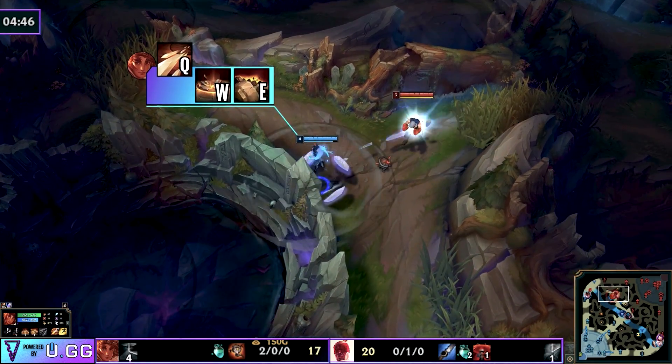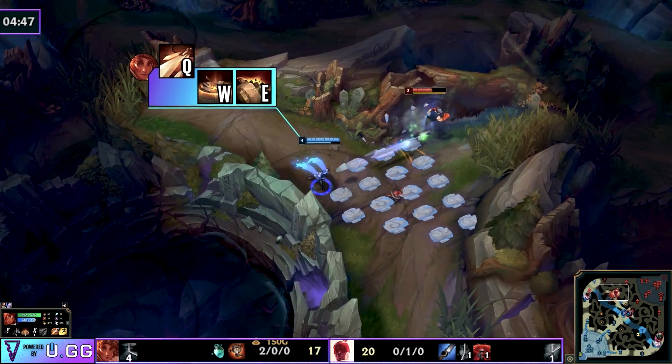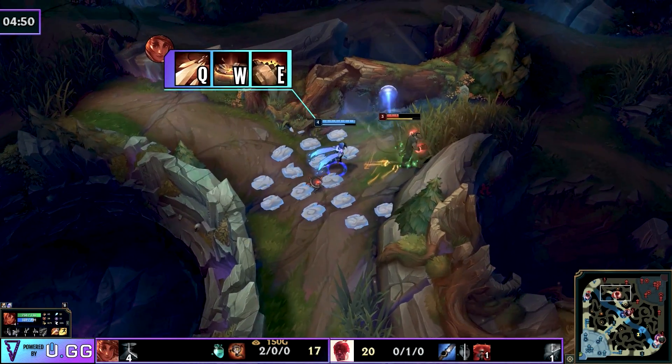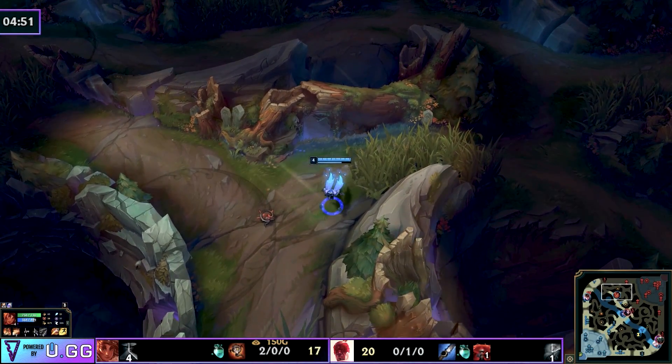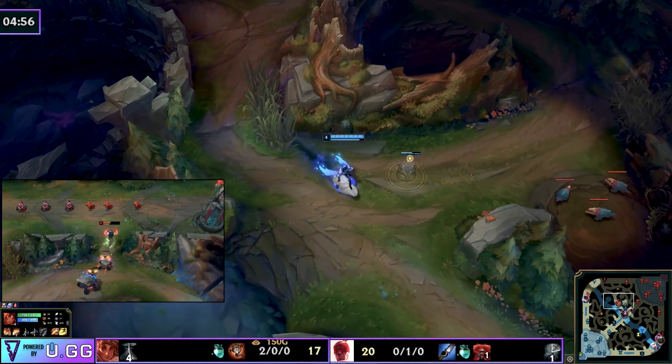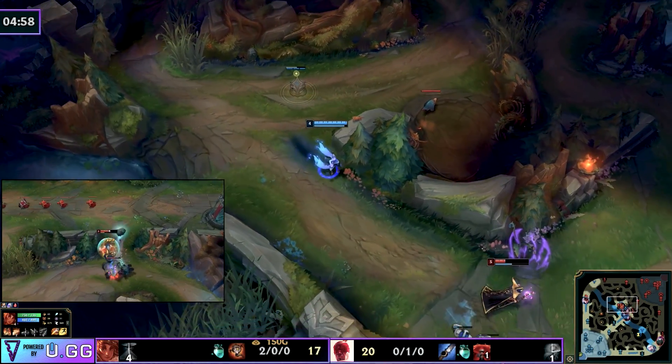As you see Taliyah run into Lee Sin, I need to highlight that even if your pathing and ideas are good and your ganks are doing wonders for your team, your mechanical ability needs to be on point. If you miss your stuns, you don't push Lee Sin off and perhaps you end up dying. A lot of the time junglers complain about starting a scuttle fight and dying.